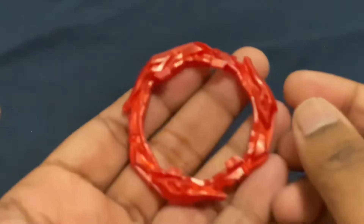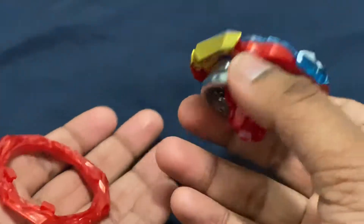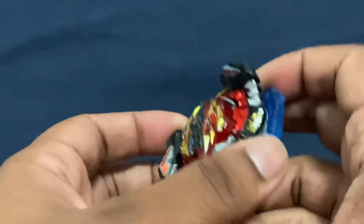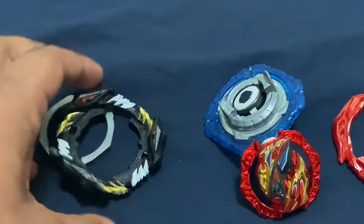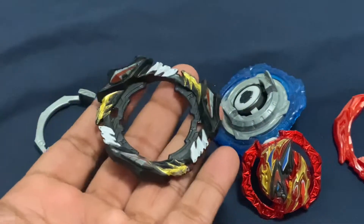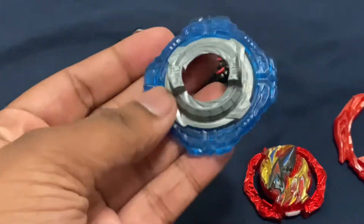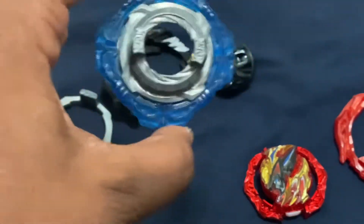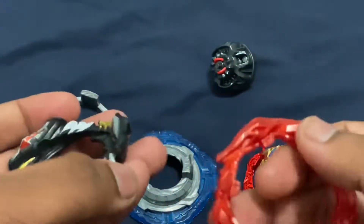Alright, this is going to be a pretty short video. It's going to be about the A-gear, which came with the brand new Zest Achilles in the customized set. I'm going to put it on Divine Belial, and talk a bit about how I think the future of Divine Belial's gears are going to go. Last time we got the D-gear from Gatling Dragon, and it's proved to be a pretty good part. Now I'm just wondering if the A-gear will be the same.